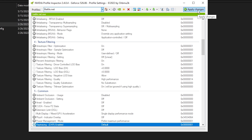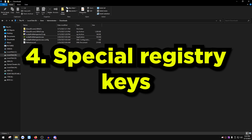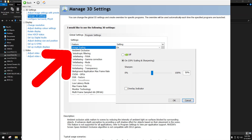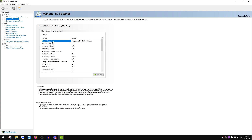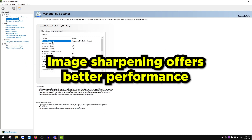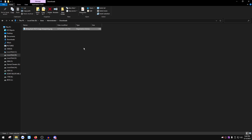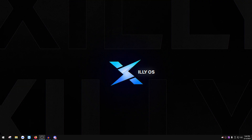Now we'll cover special registry keys that can enhance gameplay and keep your GPU at a good clock speed. First, to bring back the old Image Sharpening in Nvidia Control Panel — on newer drivers it shows 'Image Scaling' instead, which is different. Image Scaling scales the image up or down, stressing the GPU more. Image Sharpening takes less performance. I've left a registry key file in the description — download it, run it, and restart your PC to restore Image Sharpening in the control panel.